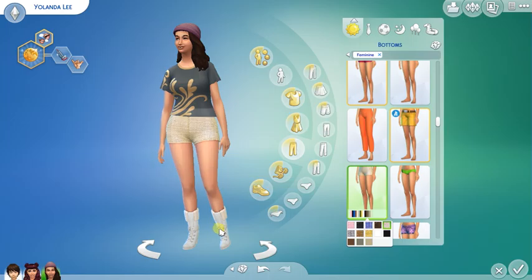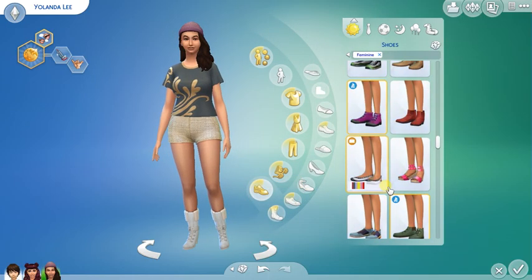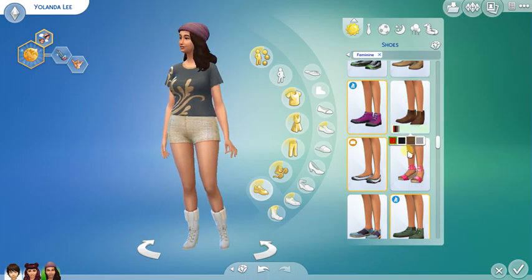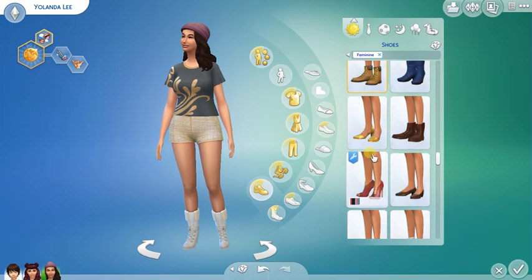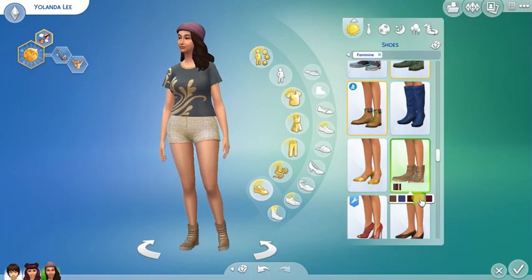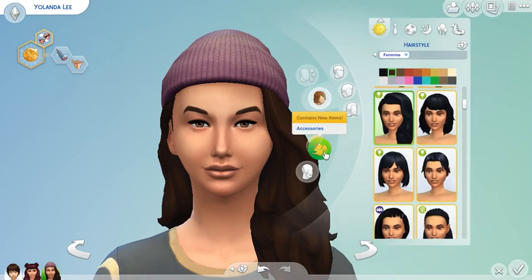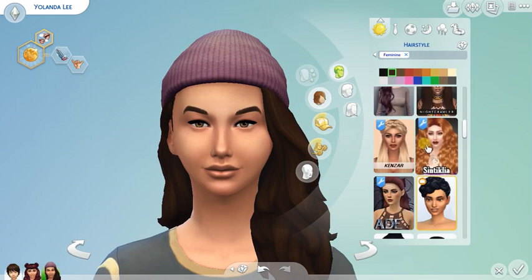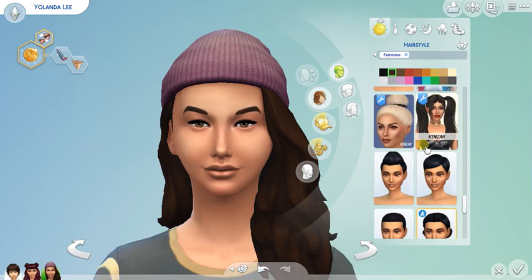Let's change her shoes — I want some booties, nude booties. I'm not going to put heels, that's a no. There we go, I like that. Now I'm gonna change her hair. She's actually really pretty but I have a specific hair I want to use for her — if I can find it, that'd be great.